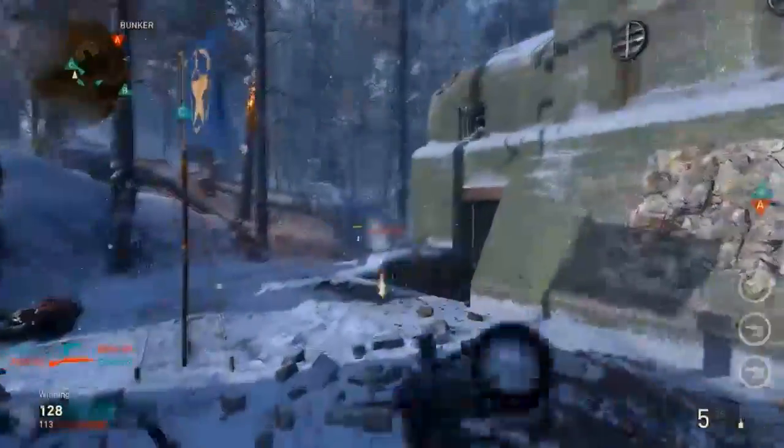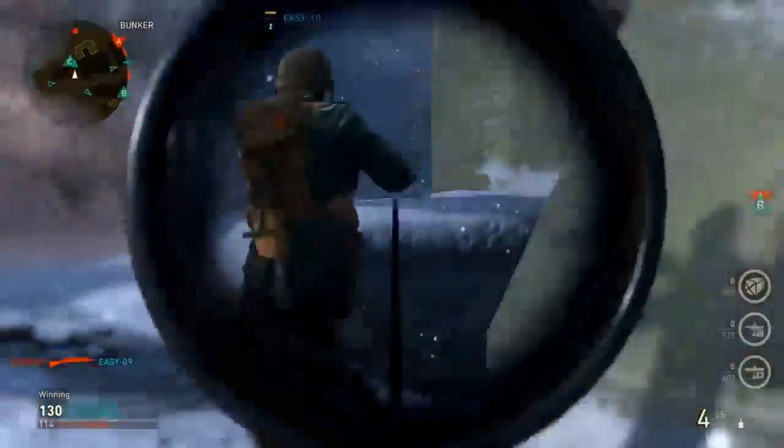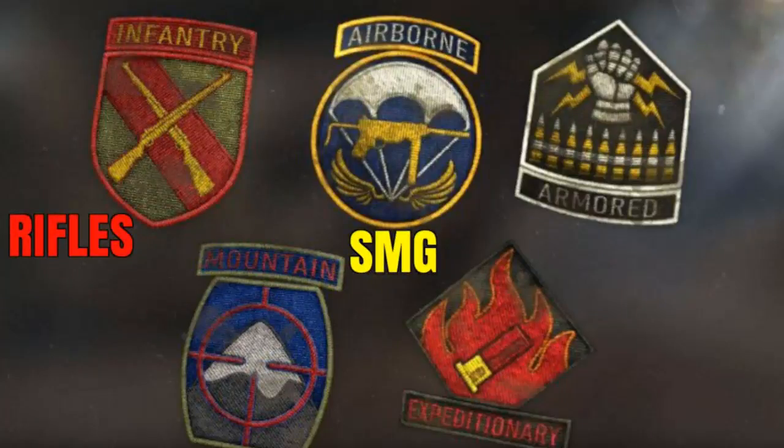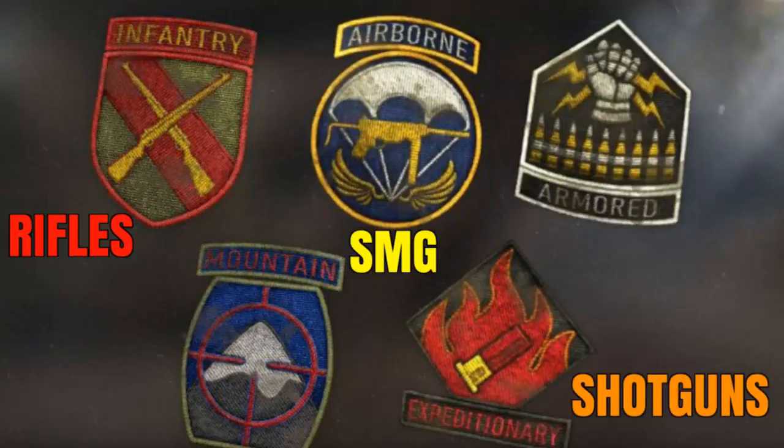To start off, you're going to have to pick one of five divisions. These divisions are: the Airborne Division, which has SMGs; the Infantry Division, which has assault rifles and rifles in general; the Expeditionary Division, which has shotguns; the Armored Division, which has LMGs; and finally the Mountain Division, which has sniper rifles.